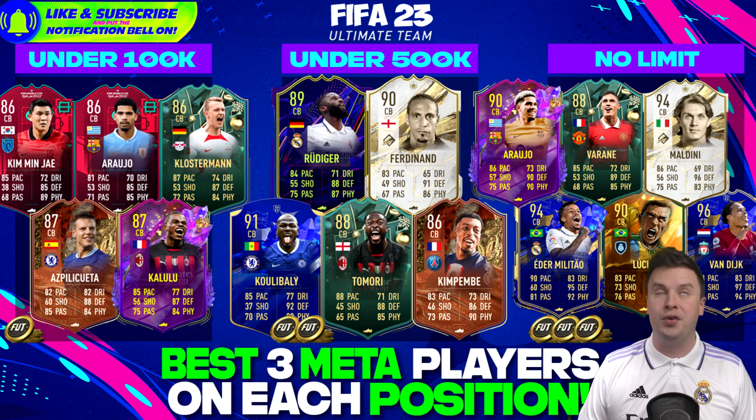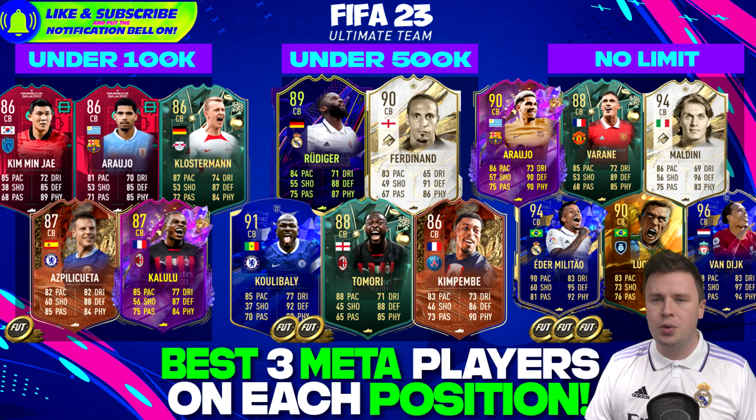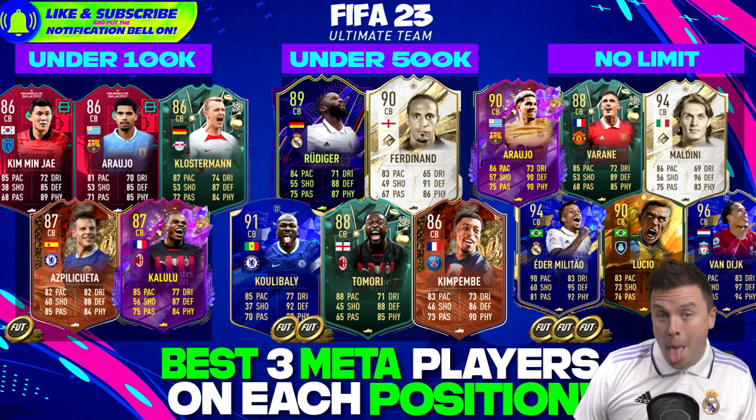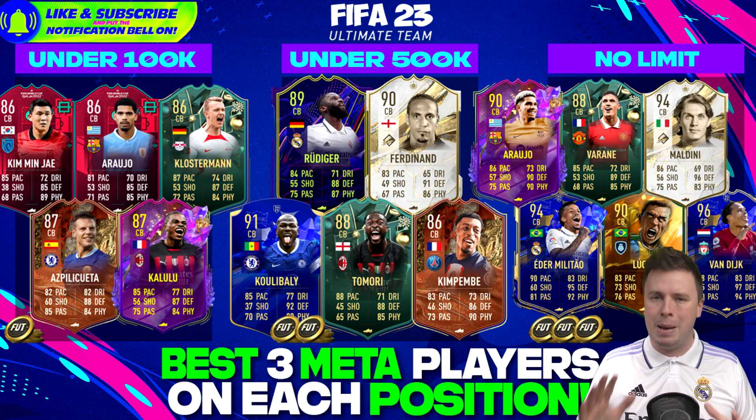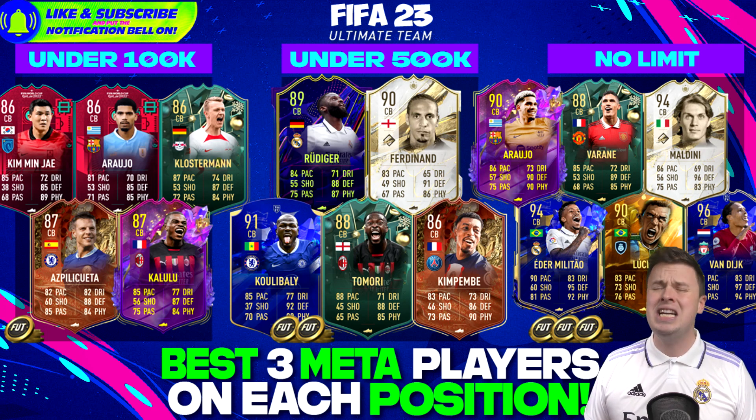In the under 500k tier we find One to Watch Antony Rudiger - already a dreamy card that can only get better. Rio Ferdinand is a usual suspect. Koulibaly is a great card. Tomori could be an upgrade for Kalulu or Kim Min-jae. And Presnel Kimpembe has a beautiful Centurion card - he's a proud leader.